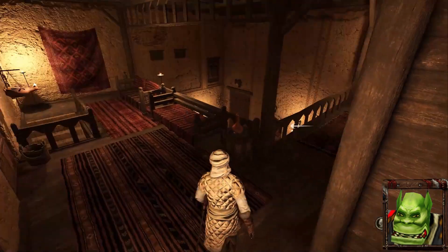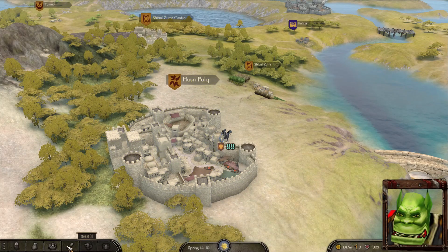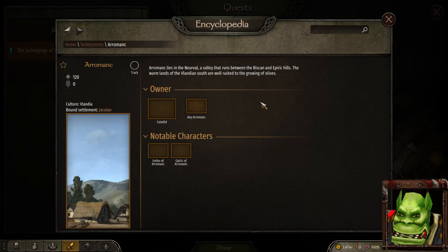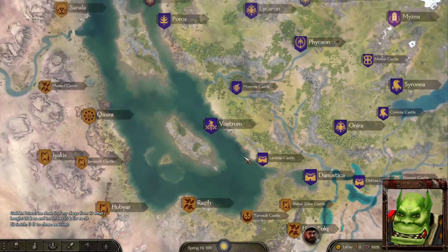We can just go ahead and exit out of here. I am now outside Hassenfalk and looking at my quest — it says that I need to go to Aramanque to look for the hidden merchant chest. Aramanque is a village near Jacqueline in the Vlandian territory, which is on the other side of the map. This will take a while before we arrive.